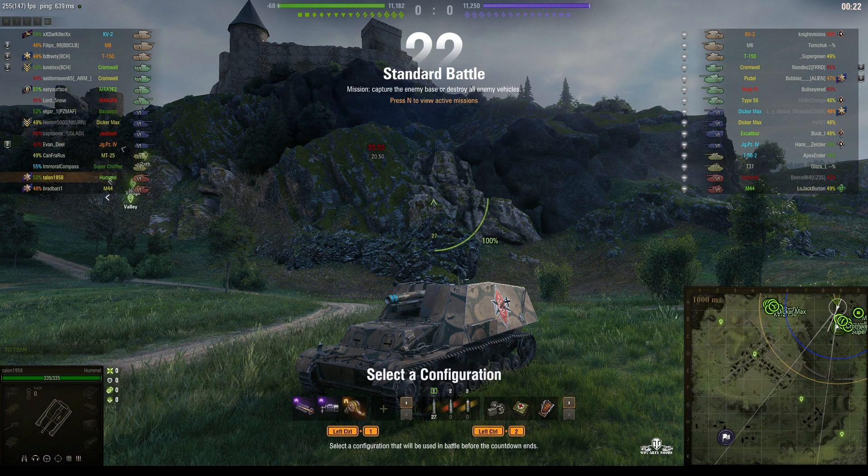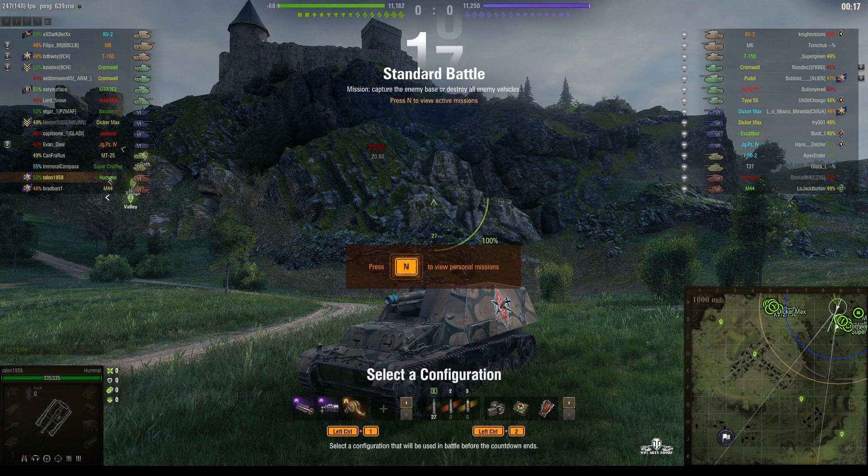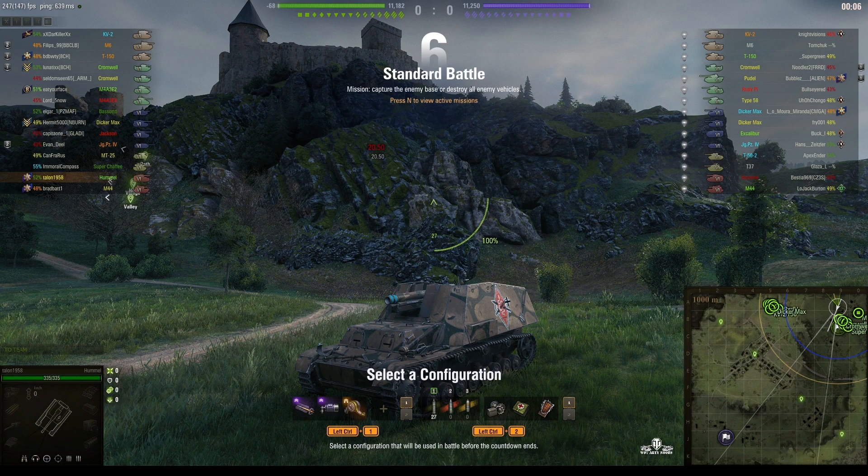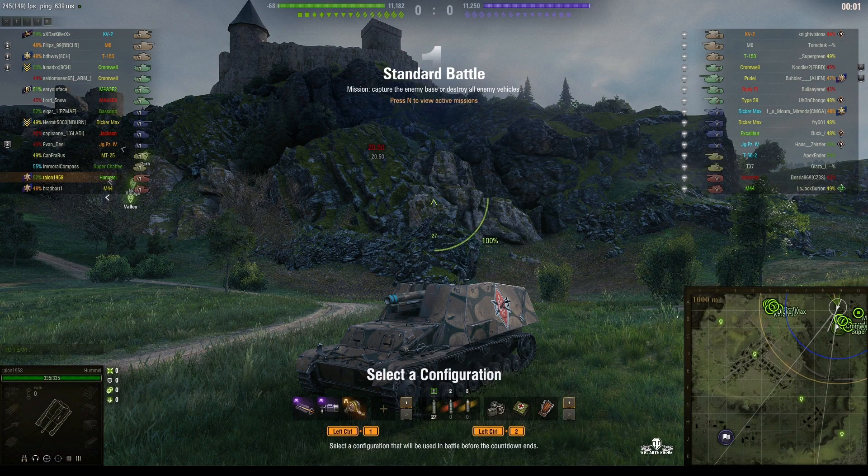Welcome back to What Are You Noobs with General Disturbance. This is the Hummel, the tier 6 German SPG. It's located on the northeast corner of Westfield and it's under the command of Talon 1958. This is his subsequent submission for the weekend lion competition. Angelina's in the lead at the moment and he's got to try and beat her.